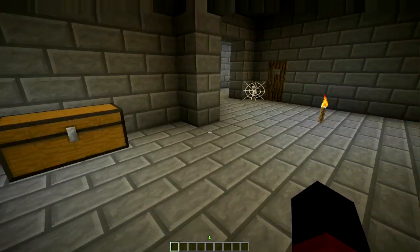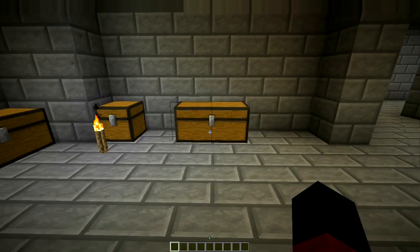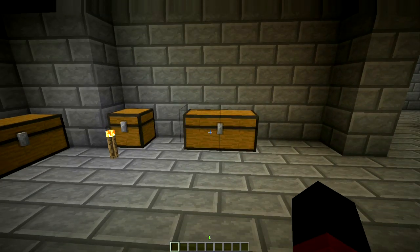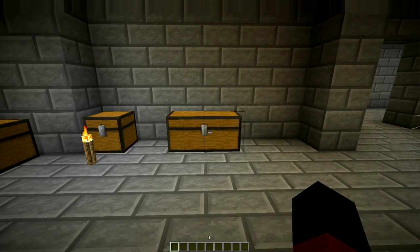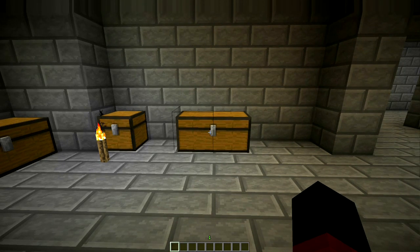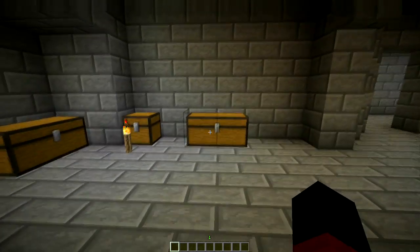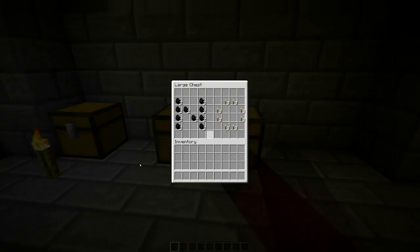It works the same way as MineZ — if you open a chest, the chest will despawn within 30 seconds and drop all its contents, then it will respawn itself automatically within three minutes as long as nobody's close by. There's a scheduler running, so let's first open this chest.